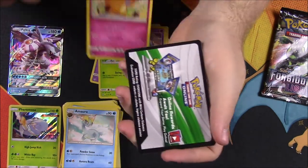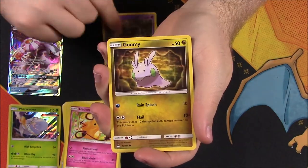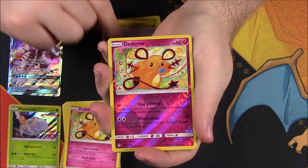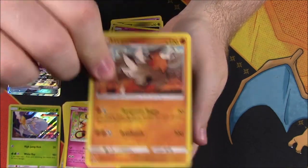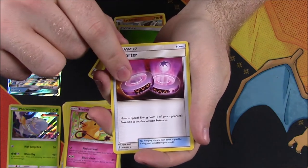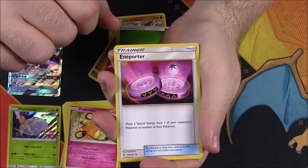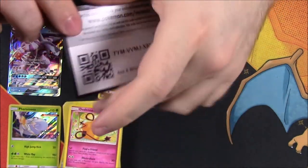In our last pack we got Dewpider, Scatterbug, Inkay, Goomy, another Goomy, Dedenne, a Reverse Holo, and a Lycanroc as the rare — which looks really cool. I like the artwork on that Lycanroc. Then Grass Energy, Acerola, a Porter, Gabite, Sliggoo, and our code.